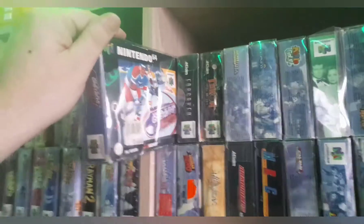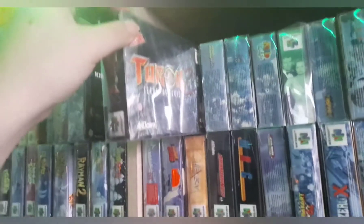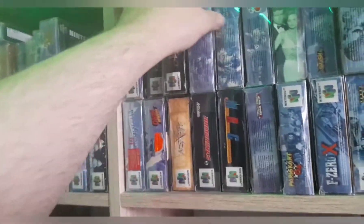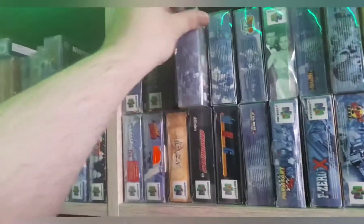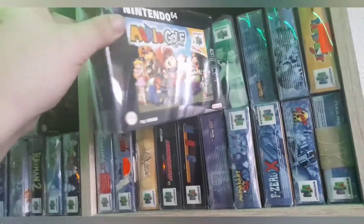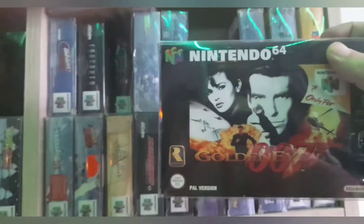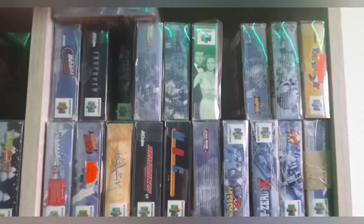Dann haben wir hier den großen Wayne Gretzky Eishockey, Forsaken, Turok Seeds of Evil, Midge Speedway USA, Jet Force Gemini, Mario Golf in einem sehr schönen Zustand – das weiß ich, glaube ich auch von Euler, da bin ich mir nicht ganz sicher. Dann 007 GoldenEye in einem sehr schönen Zustand, bis auf die eine Lasche, die der Idiot bei der Dealübergabe kaputt gemacht hat.